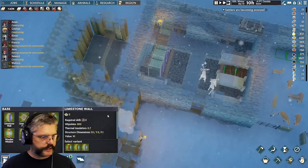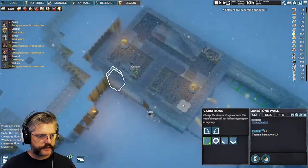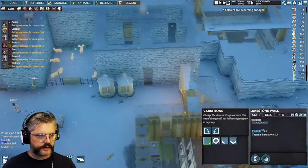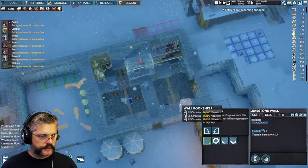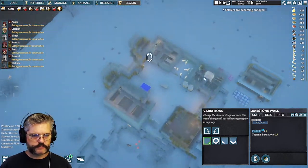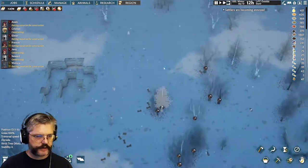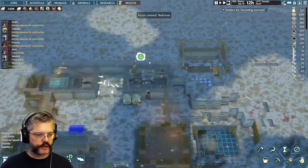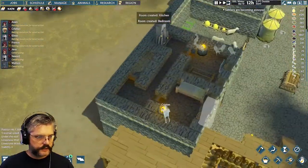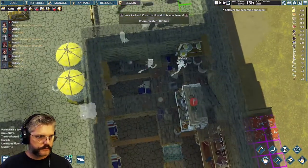We created a bedroom — that's great — and we made a kitchen. Perfect. This room's a little different insofar as the stairs are in the middle, whereas the stairs in the other building are at the edge. We have a bottleneck in my winter construction, but we created a bedroom and made a kitchen.